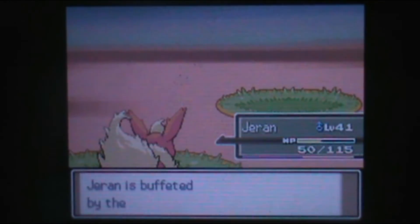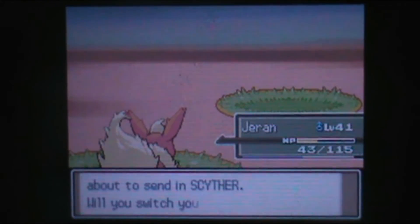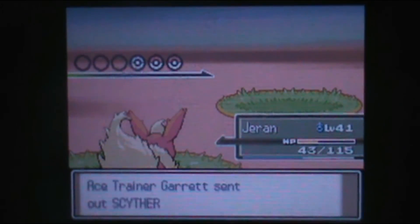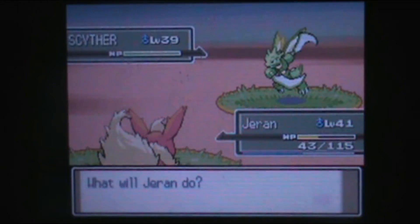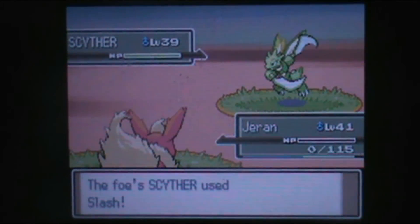I'll get it by the end of this route easily — Charon has so many opportunities. Scyther?! What is with this route and having no actual... so far the trainers have had one Ice Type — one — of course the trainer class that is the Ice Trainer.